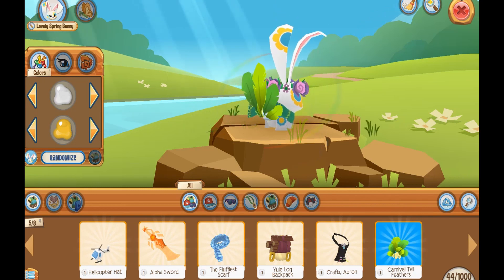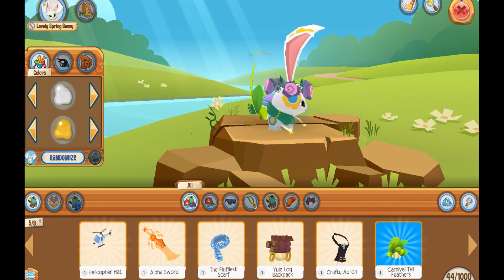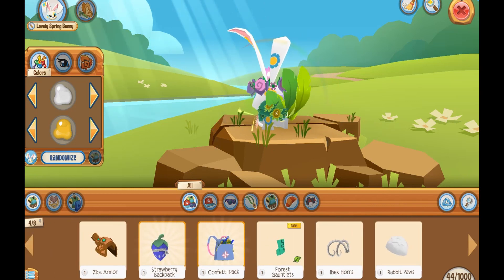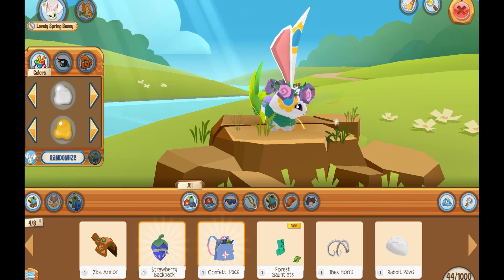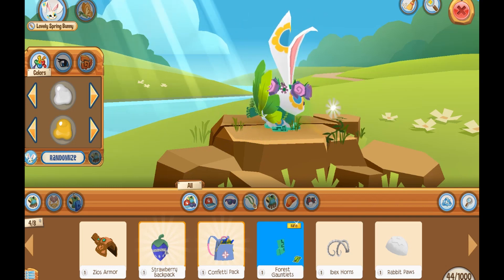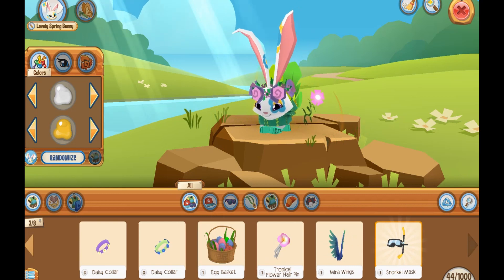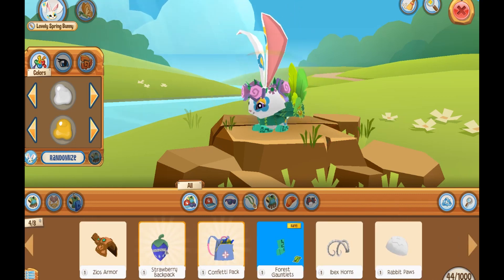Carnival tail feathers — what does this look like? That's cool. I think I like the other one better, but that's really cool too. Forest gauntlets — wow, look at that. Did I just see a strawberry backpack? That is adorable.